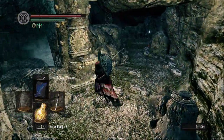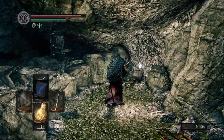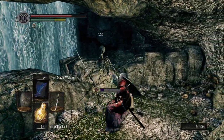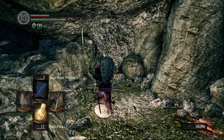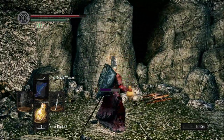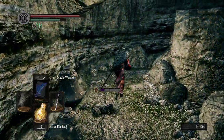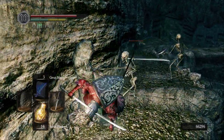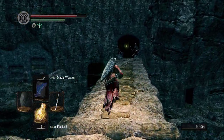The necromancer's still here, so pushing this moves that bridge down. There's a huge hole here — you can look in and see the hidden bonfire, which we'll get to later. But now the goal is to find the necromancer.